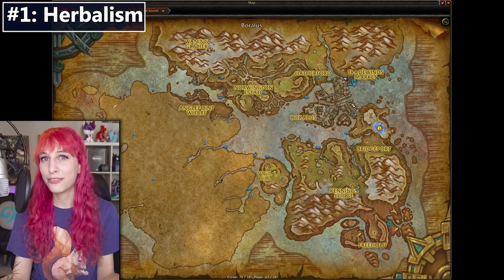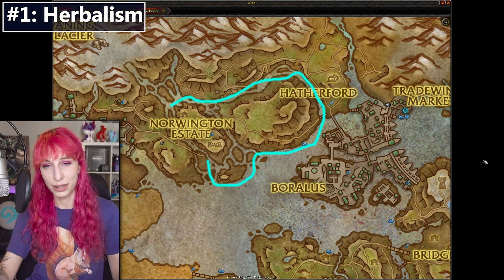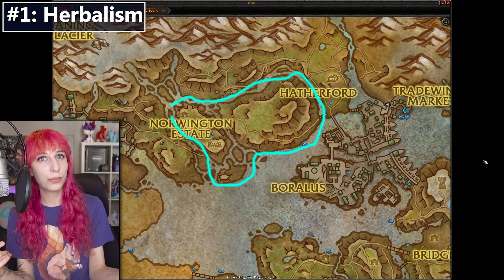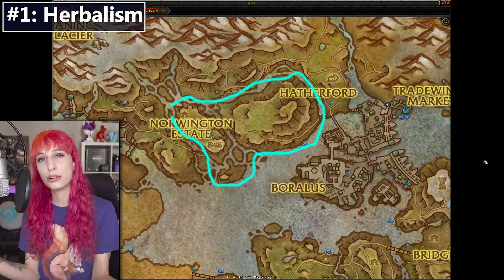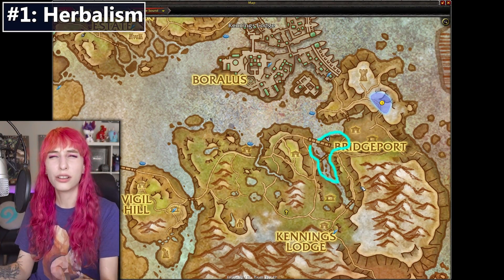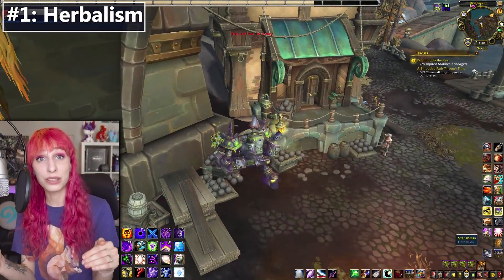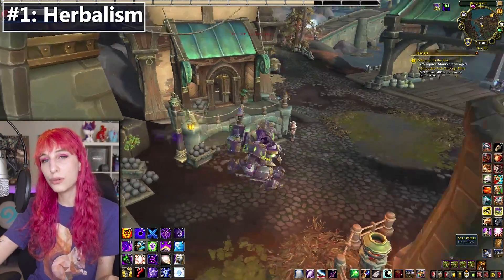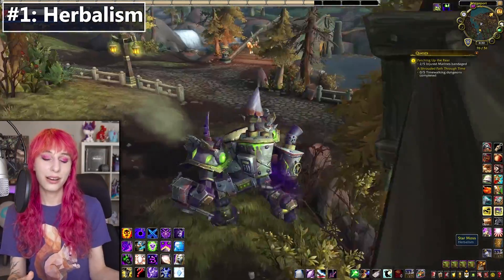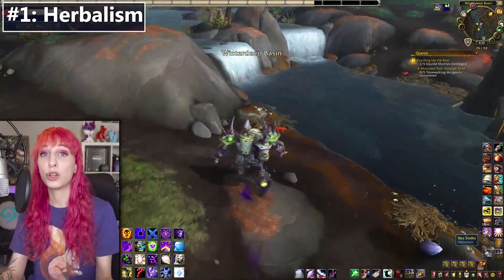The two spots I really like for farming herbs are going down the river in northern Tiragarde Sound and then up the coast — doing that loop. And if I'm just going to AFK a character I'm leveling with herbalism, I stick them in Bridgeport. There's a little inn in Bridgeport in Tiragarde Sound — Alliance only — and that place is just infested with star moss. You can do a little loop to grab sea stalks and riverbud from the river up north, and there aren't really any hostile mobs, so you don't have to fight anything — just log in, do a lap, log out, and get some experience and gold.